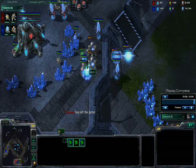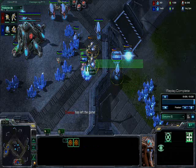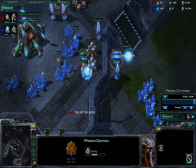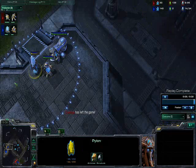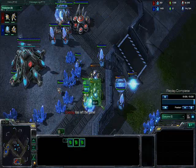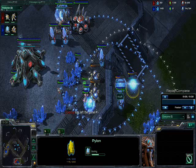The two maps it's most effective on in the current ladder pool are Metalopolis and Antigua. Metalopolis is much more rewarding if you can get it up, but they also scout you much faster on Metalopolis. If you really want to, you can try cannon rushing on Zelnaga, which is a little bit harder.